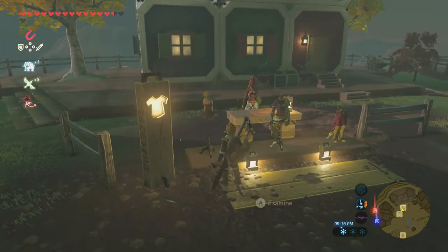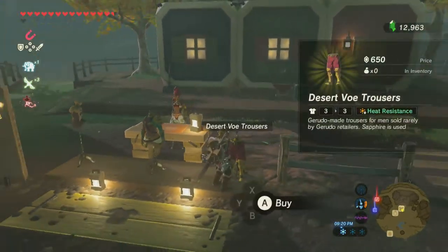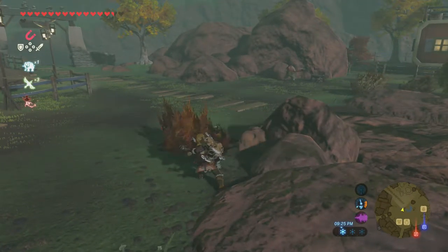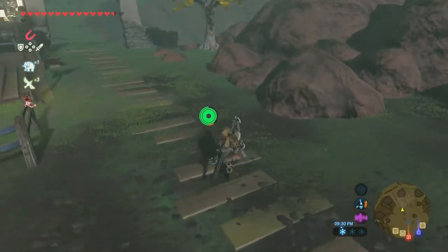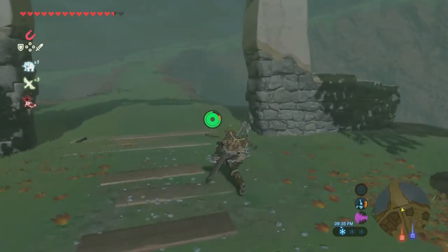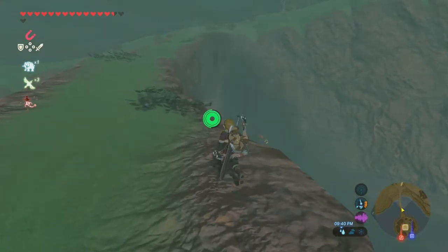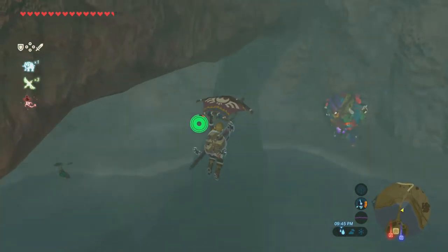She actually sells the Desert Vaux armor — that's our next armor set. But I'm not going to buy it from here because I want to actually buy it in the town. It's an interesting little process you have to go through. And there's a Korok! We're going to talk to Kilton real quick to see what he's got for sale.